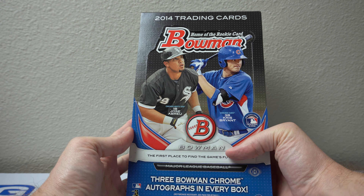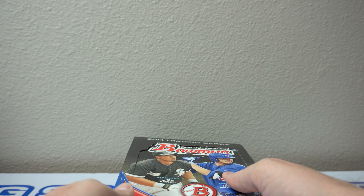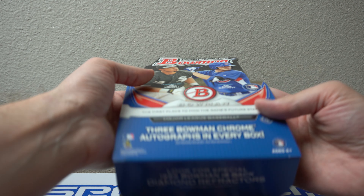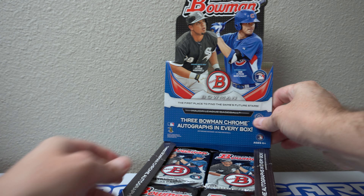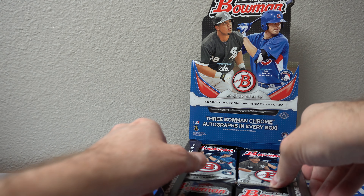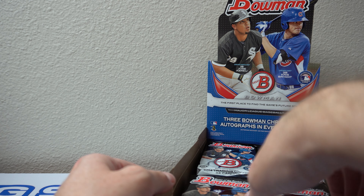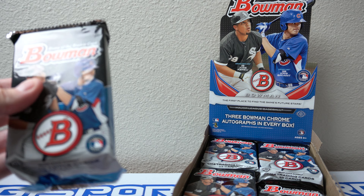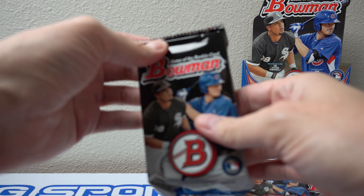Still some cool cards to pull even if there's no Mookie. But yeah, definitely going for a Mookie. These are not cheap these days. Pretty cool box to try out. Tried Bowman Chrome as well and there is no Mookie in there, which I was corrected on while I did some of those videos. But still I got some cool cards. Anyway, here we go. Let's see what I get. This should be interesting. Nice thick packs. Let's pull a Mookie.